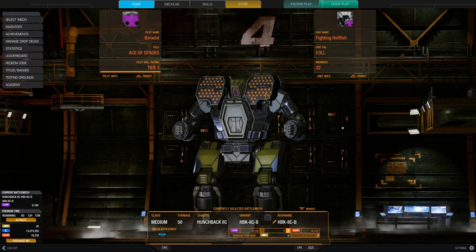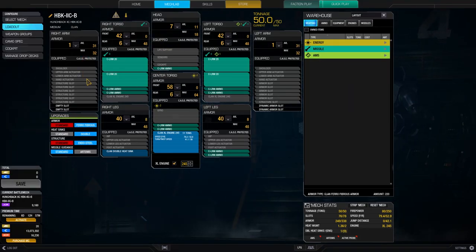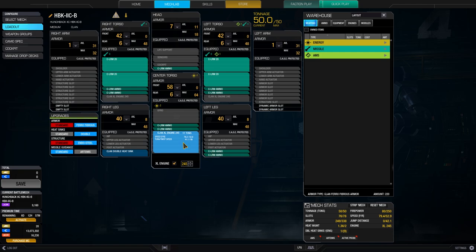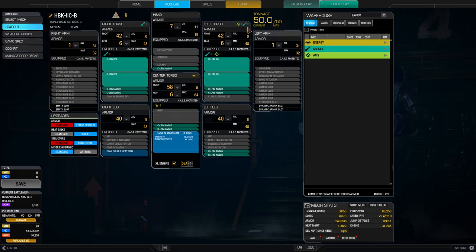As you can see I've got a shit load of LRMs in a Hunchback 2C. The mech is built around 4 LRM 20s and to make that work I needed to drop the engine to like 245. I needed a double heatsink to actually make that work and the rest is ammunition. Stripped everything down — the arms to just 1, the legs to 40, the head to 7, and the rest is standard armor.